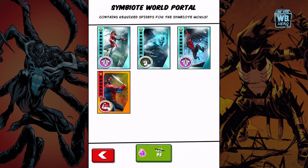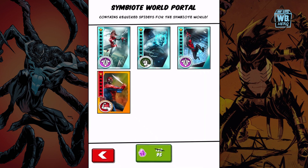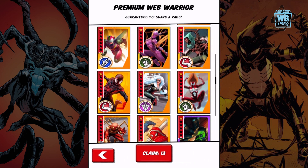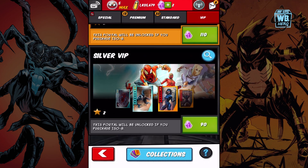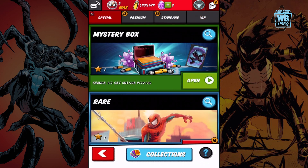Let's go back in and see who we're missing. I have him but not as Titan, and I don't have Spider-Her. I'm completely broke — I have like two ISO-8, I can't do anything. These are VIP portals now — what happened to my original VIP portal?